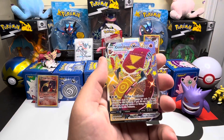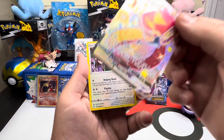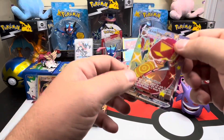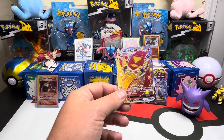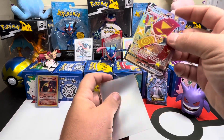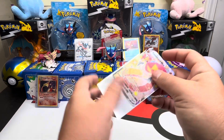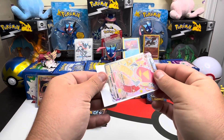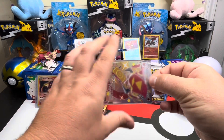I'm going to show the date before I open it. That was in the reverse spot - we'll take it! Centiscorch V-Max shiny - I'm assuming that's a shiny. I'm not super familiar with this Pokemon, I think he was red anyway, but he's got the shiny stars around him so we're gonna say that was a shiny.